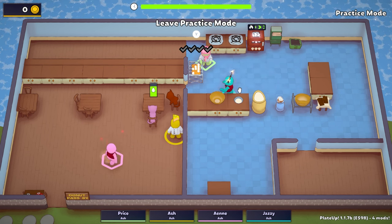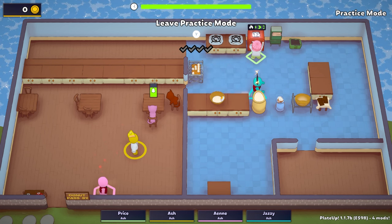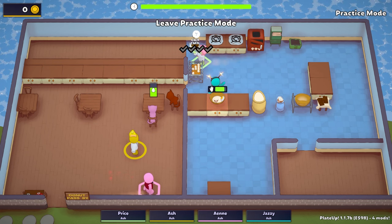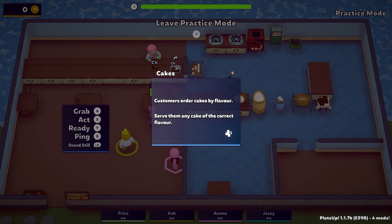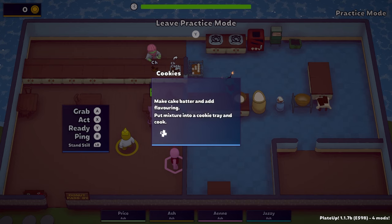We're making cupcakes — that looks like cookies. You guys made cookies, not cake! Well, I guess that's what it told us to do — you put it in a cookie pan. So hold on, let's look at the recipes real quick. Maybe I need to cook the chocolate separately. There was a separate one for cookies where you make the batter and then add the flavoring.